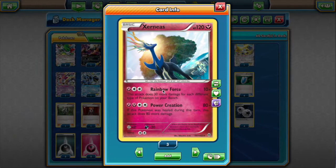The main attacker here is Xerneas. This is a Rainbow Road deck. Rainbow Force does 30 more damage for each different type of Pokémon on our bench, so we want a lot of different types — that's why we're playing a lot of different types of Pokémon in here.